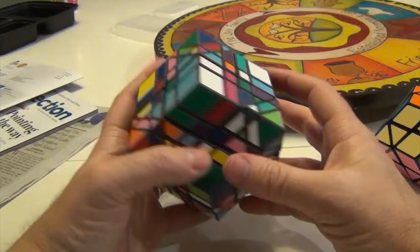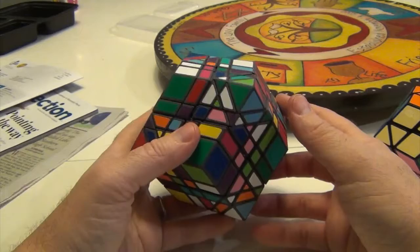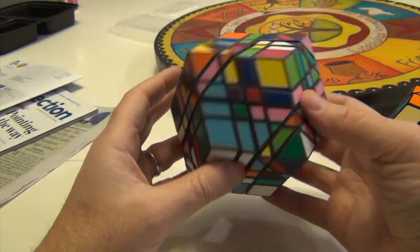This seems easy now, and maybe it'll stay that way. But as I put more in I have to pay attention to what I'm doing. Now I need to put the white and green in.